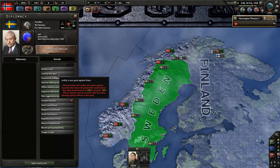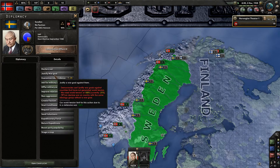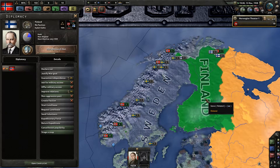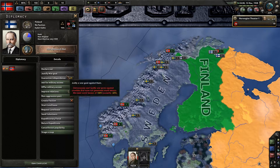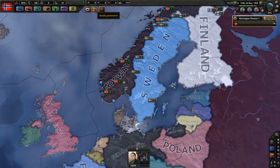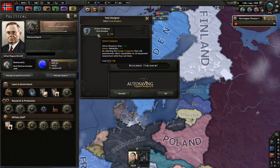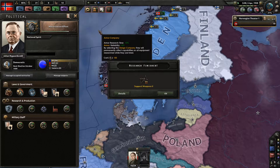Sweden is still there and I cannot justify a war goal because we need world tension at 100 and we cannot declare war on a country with the same ideology — we're gonna stay democratic. So that's going to be a problem. Same goes for Finland, but we are boosting party popularity for the democrats. Hopefully that will result in a great help for us. Over here we're gonna get the tank-to-tank researcher armor company tank designer, which reduces tank research time quite a bit.